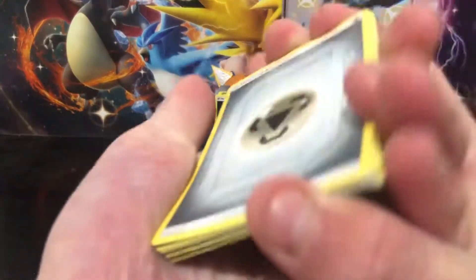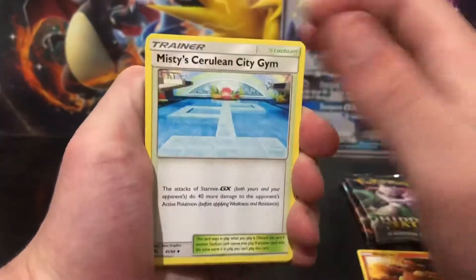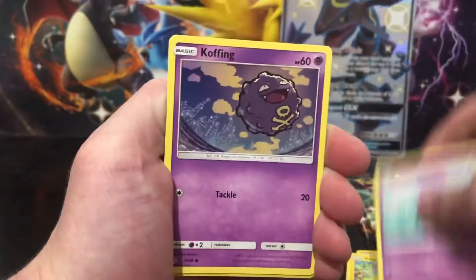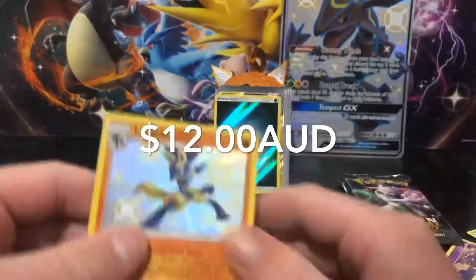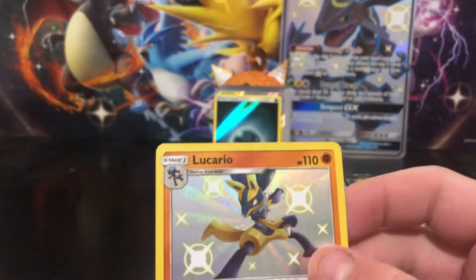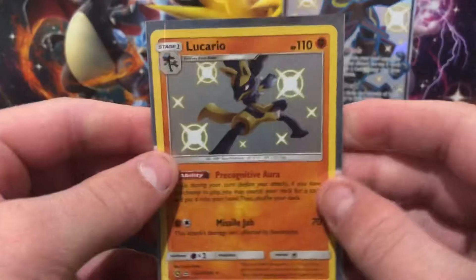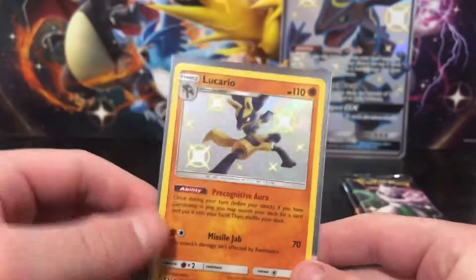Energy, Lieutenant Surge's Strategy, Magmar, Misty's Cerulean City Gym, Slowpoke, Voltorb, Pikachu, Ekans, Koffing - oh my gosh! Holy crap, I think this is actually one of the best you can get. I need to put this in a sleeve straight away - Shining Lucario! Holy crap, this is the best opening ever! Shining Lucario - that is sick, this is personally one of my favourites you can get.